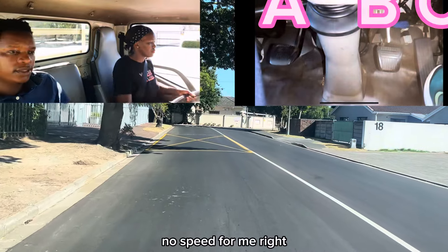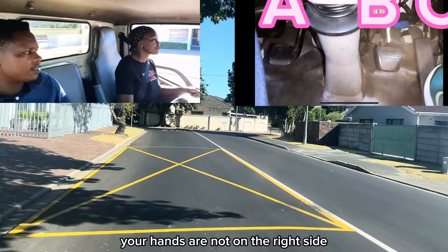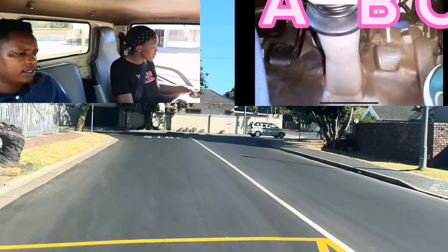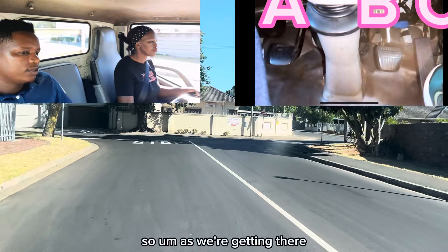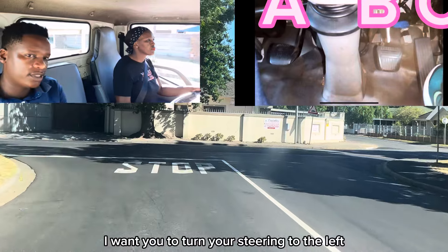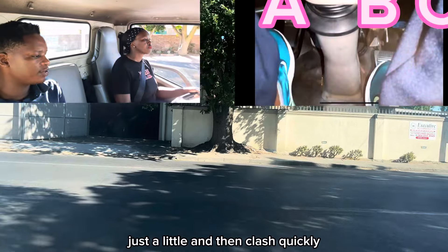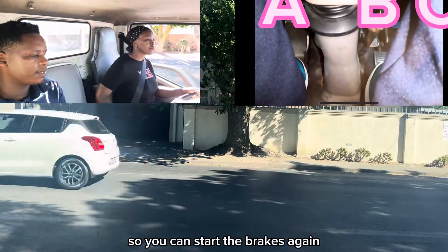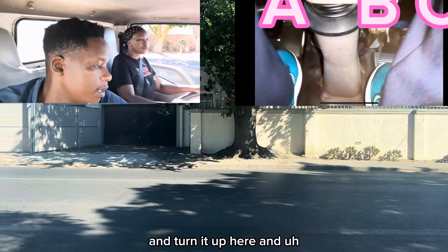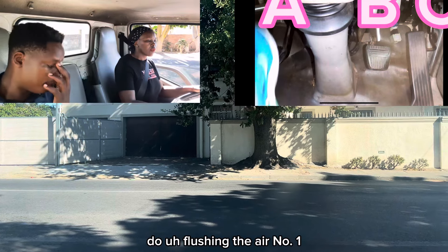More speed for me. Mirror, mirror, blind spot — your hands are not on the right position now. We're going to turn to the left side, we say mirror, mirror to the left. As we're getting there, turn your steering to the left. You accelerated a little bit — brakes just a little, then clutch quickly, then brake again.